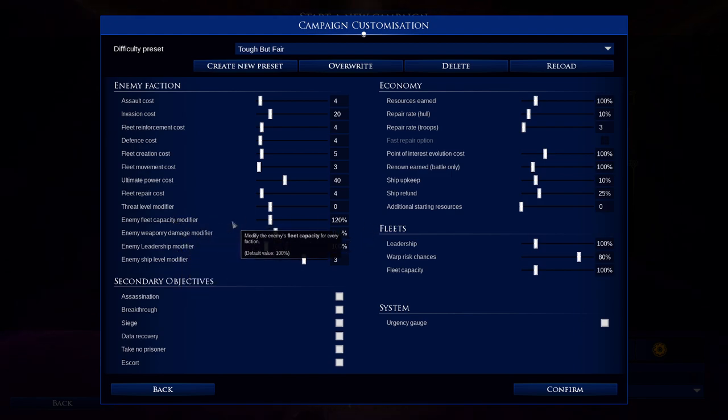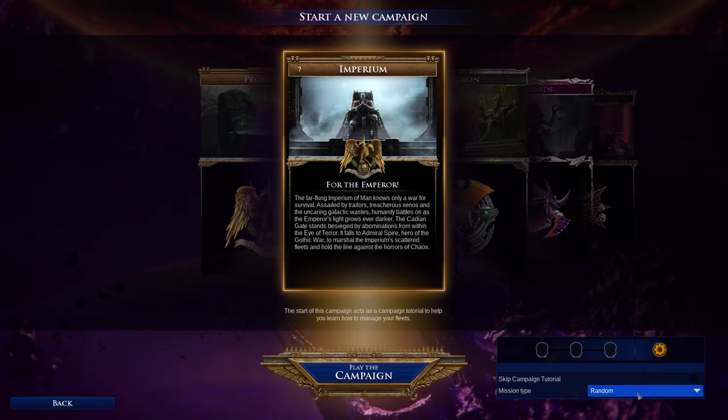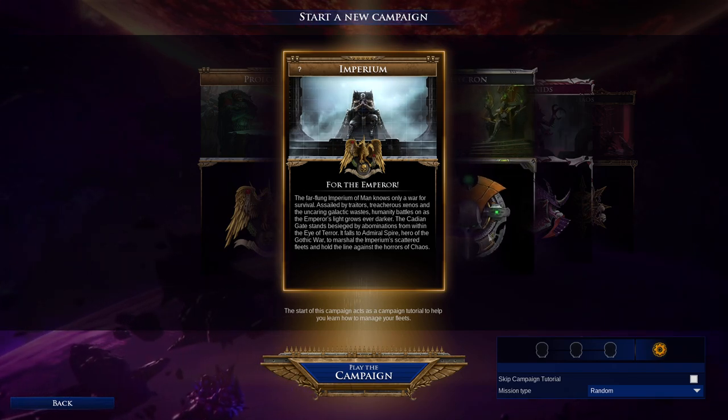I don't believe in increasing enemy weaponry or leadership modifiers — I'm going to keep them at 100%, but leave the enemy fleet capacity modifier at extra, as well as the enemy level ship modifier, just to compensate for the AI's general weakness. I call it 'tough but fair' — essentially hard but with some slight modifications. We'll confirm that and skip the campaign tutorial, as I do generally recall how these things are done.